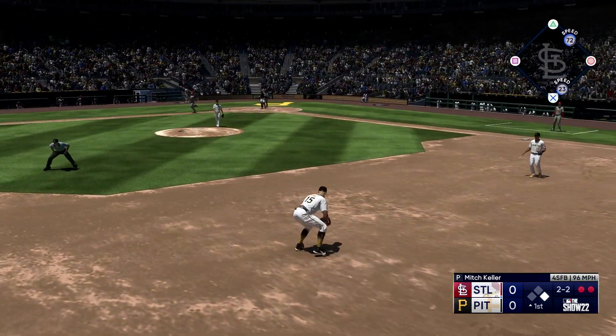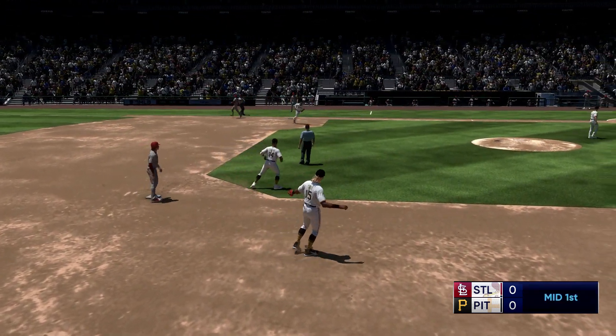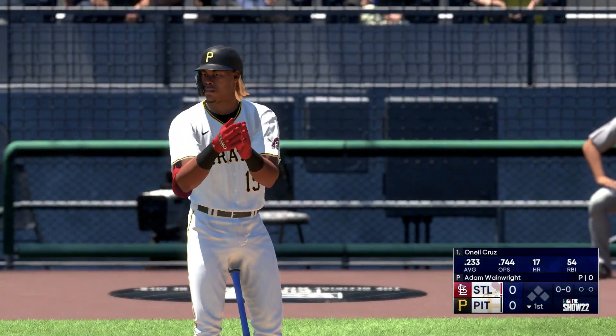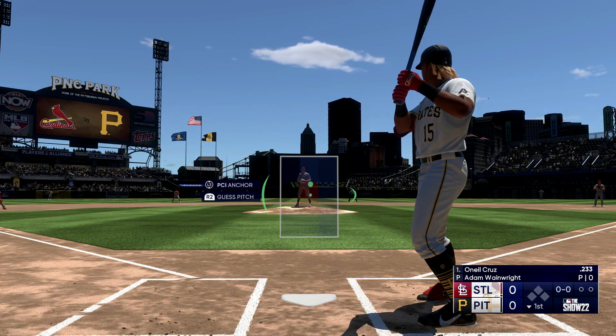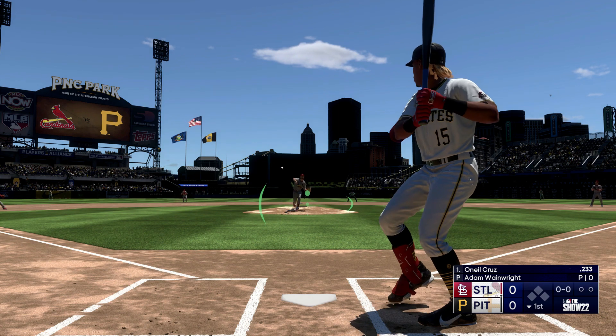Bounced out to short, on to Chavis — that's the third out. Well, I'm interested to see how he utilizes his sinker to this lineup. It's not necessarily his go-to primary pitch, but he does mix it in when he needs it. He's just got to make sure that it's not flat, otherwise it's going to get hit hard.